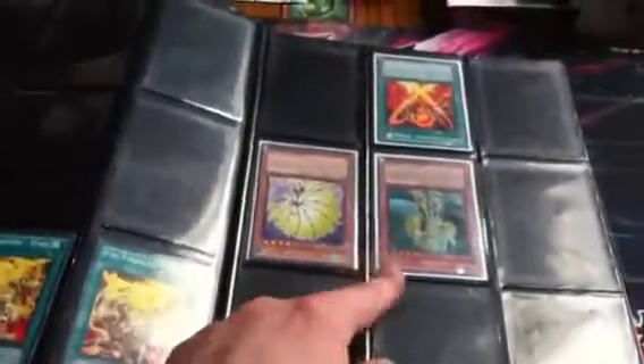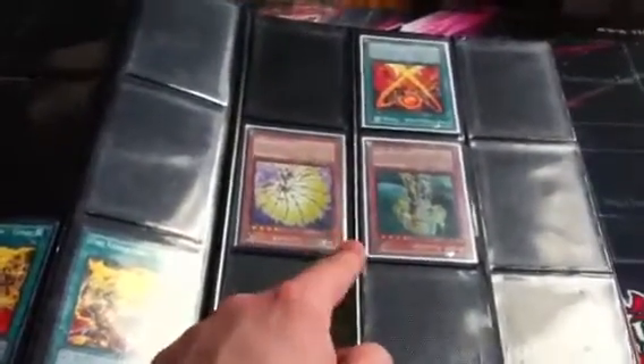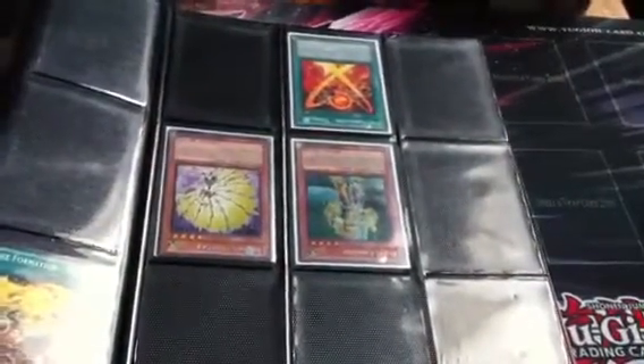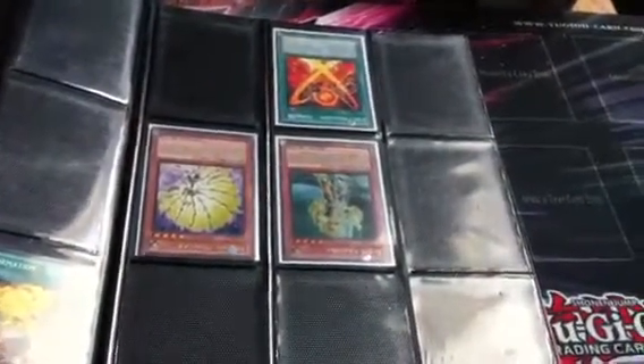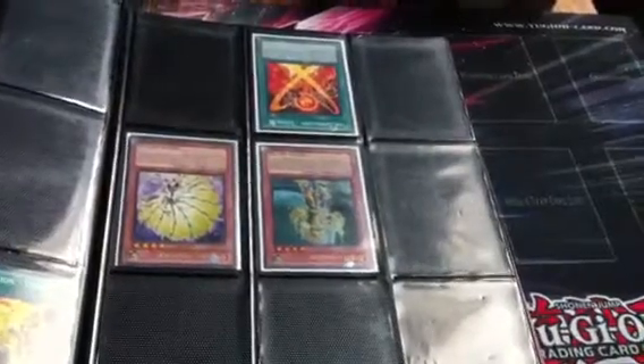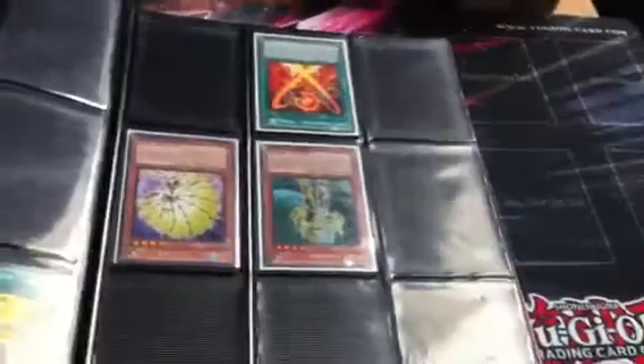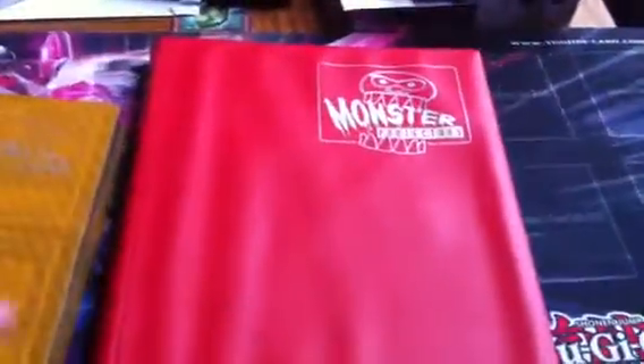That's another thing — this is Primal Origins stuff. If anyone's going to be getting any of the Primal Origins boxes and they actually pull Hirome, this is just like weeks ahead of time — if you pull them, I will buy them. That's mainly what I'm looking for out of Primal Origins, if I'm still playing.